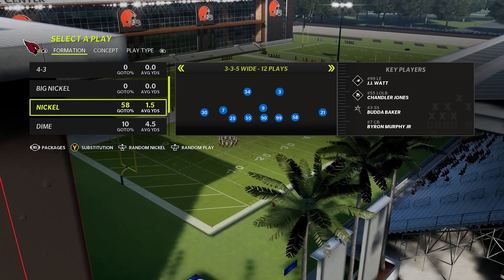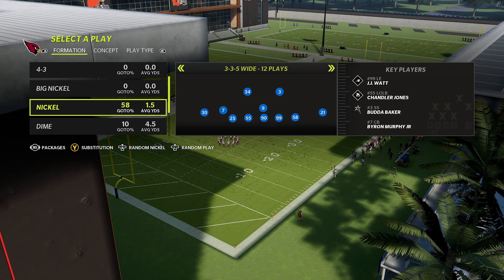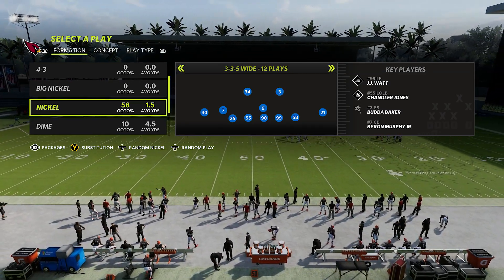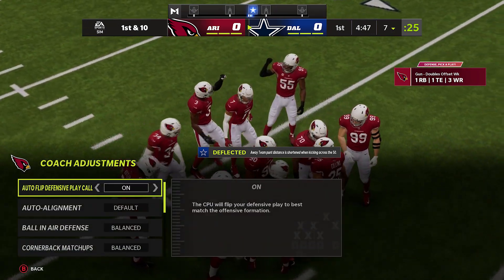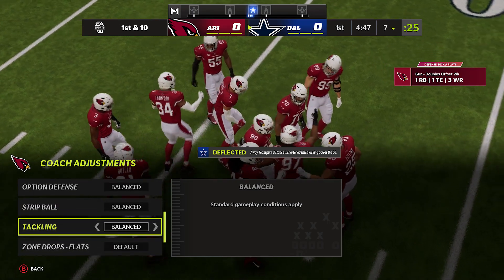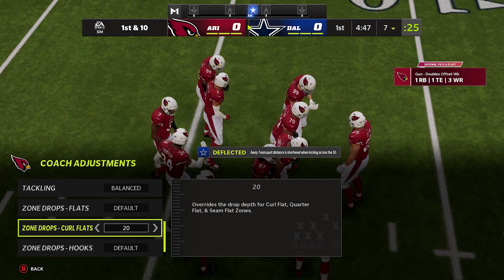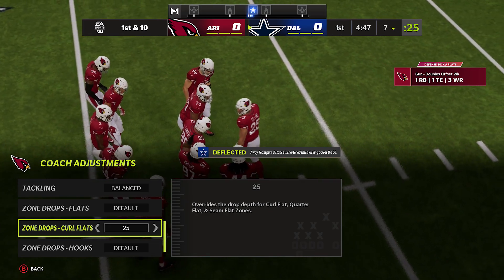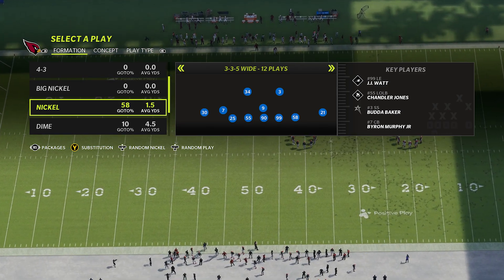I'm going to break down everything you need to know out of this formation. The first very crucial thing is that you want to use your zone drop adjustments. Those are not available in practice mode, so I will pop up a little clip on the screen and show you how you activate it inside of an actual game. When you go into your coaching adjustments, you want to set your curl flat zones to drop 20 to 25 yards deep.